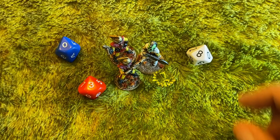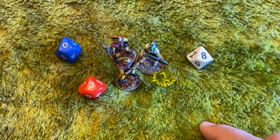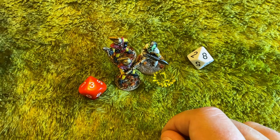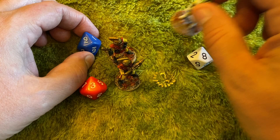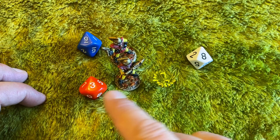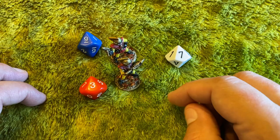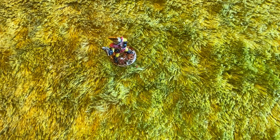The retro variant rolled a ten, but with minus two it goes down to eight. Blue die beats him, but retro variant beats the red die. Rolling for the blue guy first — differential of two, nothing added — he got a nine, so the retro variant is put out of action. But before he goes down, with a differential of five he adds plus two: seven plus two is nine, so retro variant takes out his enemy before going down.